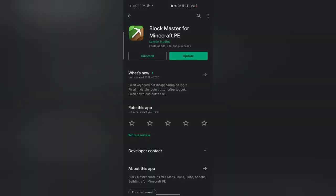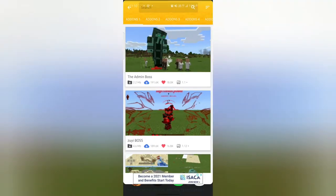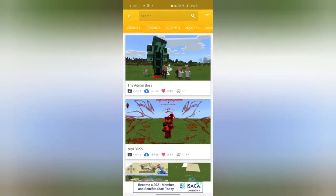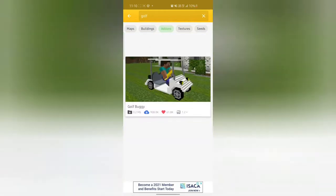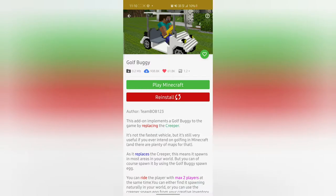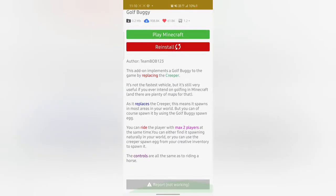The first thing you need to do is search up 'Block Master for Minecraft PE' and download it. Once you have downloaded it, open it up and search on the top for 'golf cart 4' — it's actually called 'golf buggy'. So search golf buggy, then click on the install button.